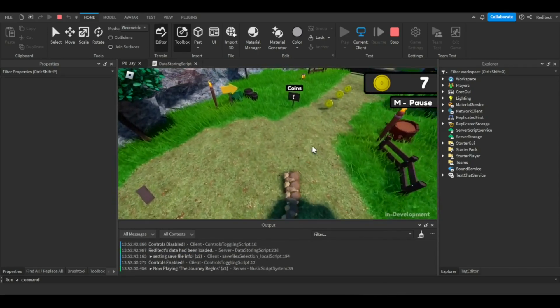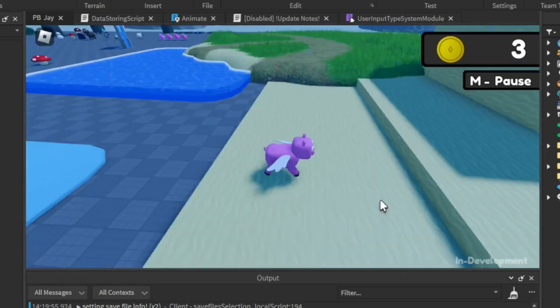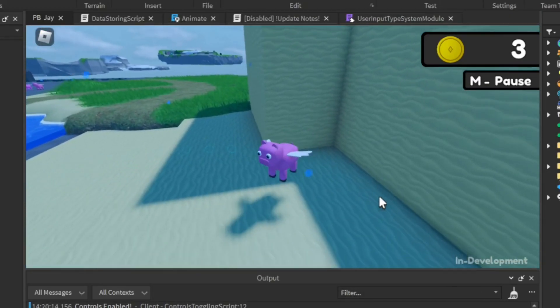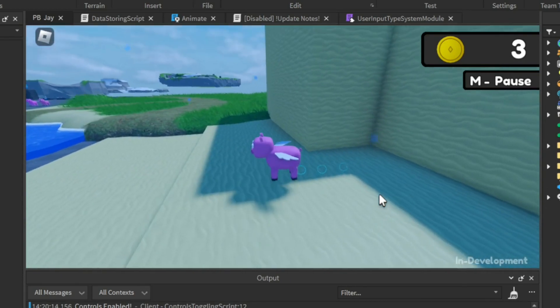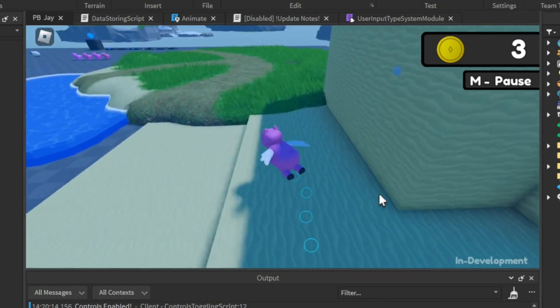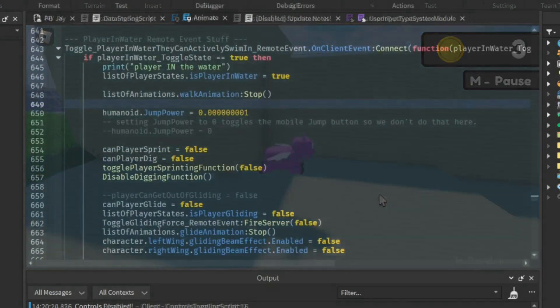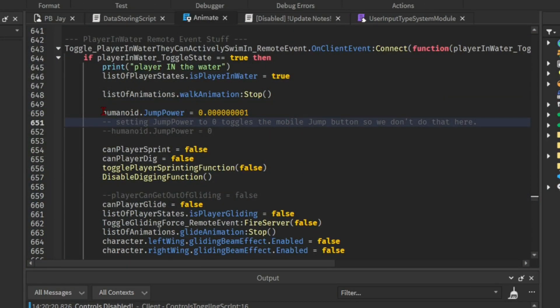I don't think digging underwater is a good idea though. Editor here: most of the scripts for these voice lines in this devlog were written quite a while ago, but I fixed a long-standing issue with swimming where the player would jolt up when trying to swim up after landing on something. I couldn't figure out what the issue was for weeks and mostly gave up, but it turns out the issue was how Roblox handles jumping. Setting the player's jump height to zero toggles the mobile jump button, so my solution is to set the jump height to a really small number.